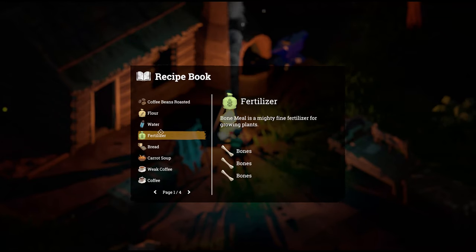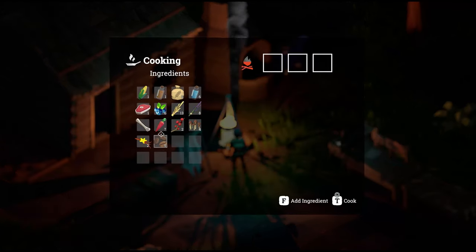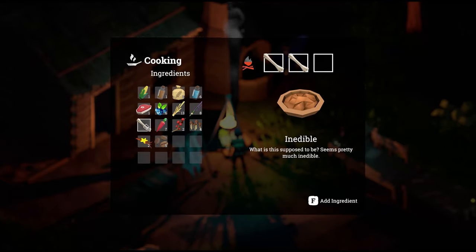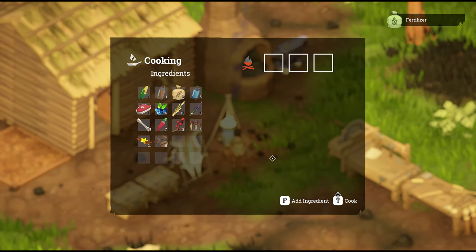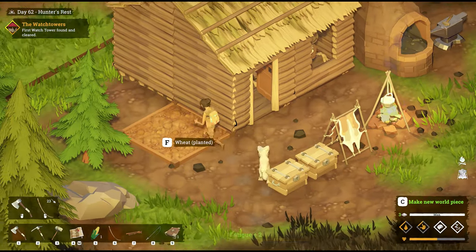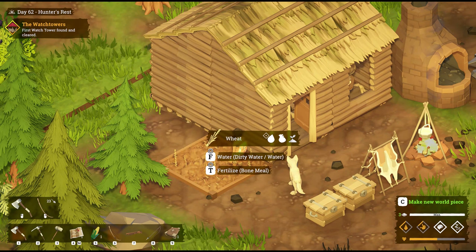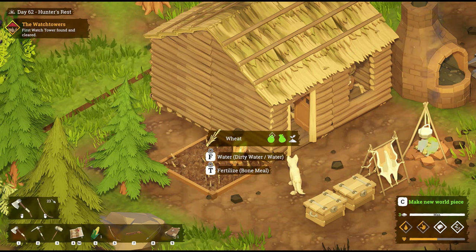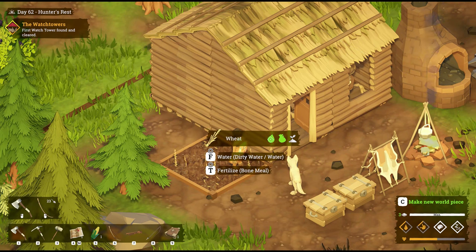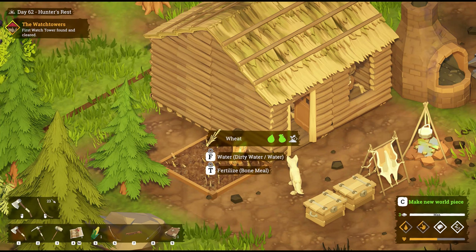Next up, we've got fertilizer. Bonemeal is a mighty fine fertilizer for growing plants. Come over to the campfire, click cook, and click on three bones — you'll get those from skeletons. Cook that up and voilà, we've got fertilizer. Head over to your plot. We can water by clicking F — you can see the water is dry. Water it, fertilize it, and throughout time the green will slowly whittle down back to white. The right-hand side shows the growth stage of your crop.